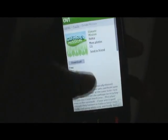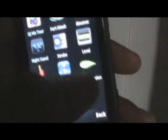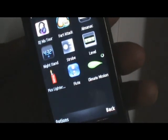You can download it from the OV Store. All you have to do is just click on download. When you install the game, it will appear in your games folder on your N97 or N97 mini. Tap that button and the game should load up.